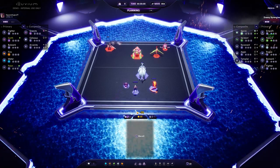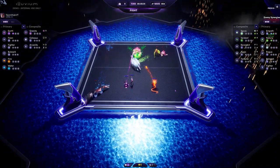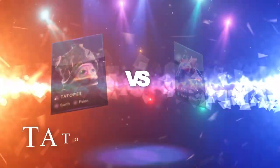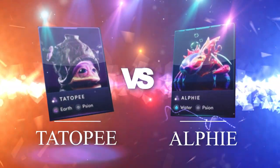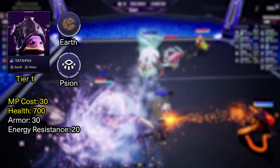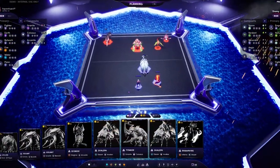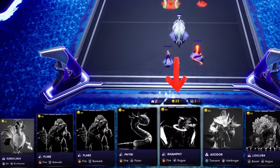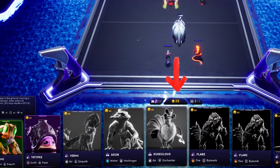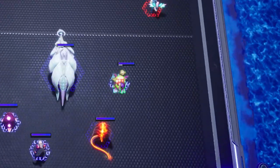So what are the main differences between a Tier 1 and a Tier 5 Illuvial? Let's compare Tatopi, a Stage 1 Tier 1 Illuvial which is a Scion designed to deal energy damage, with Alfie, a Stage 1 Tier 5 Illuvial also designed to deal energy damage. Tatopi has a Mastery Point cost of 30 — when you play the game, you use Mastery Points to put an Illuvial on the board, and selling an Illuvial returns those same Mastery Points.